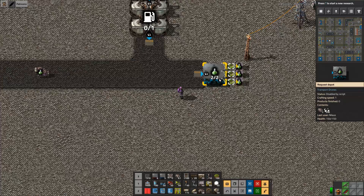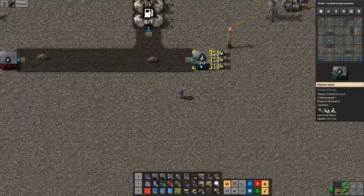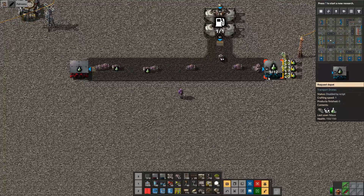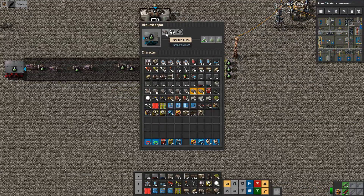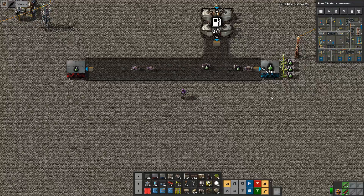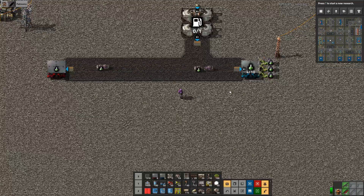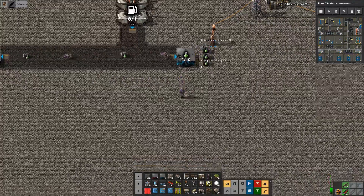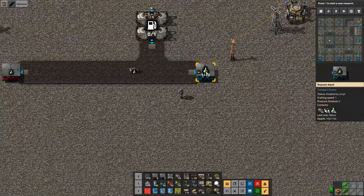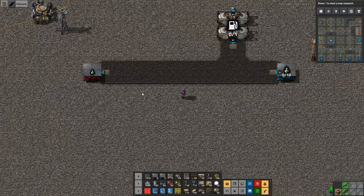You have to balance the consumption rate — the distance and turnaround time is what determines how many drones you want. If I put 10 in here — actually 12 — you can see them going back and forth. If I take some out then they'll reach a steady state. The steady state will be equal to 10 stacks of this item going in. So this is how the very basic network works.